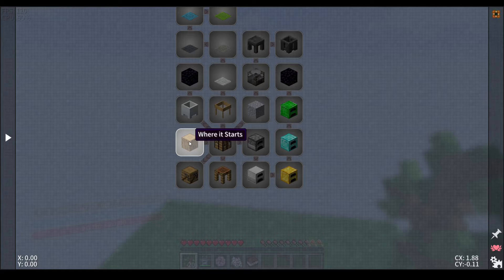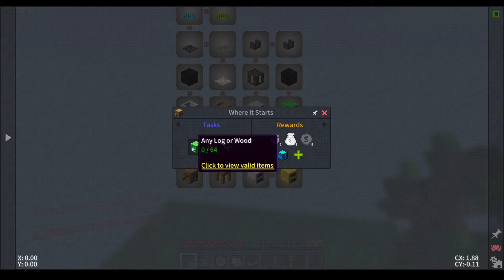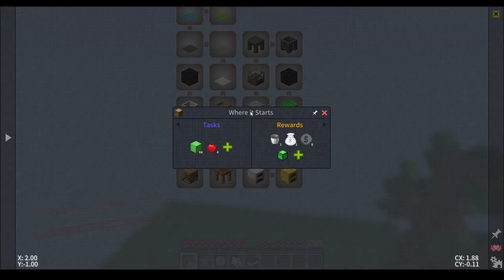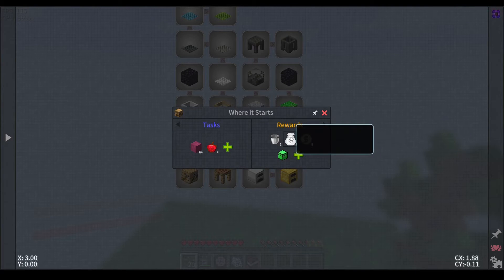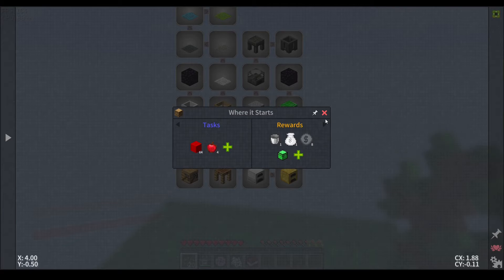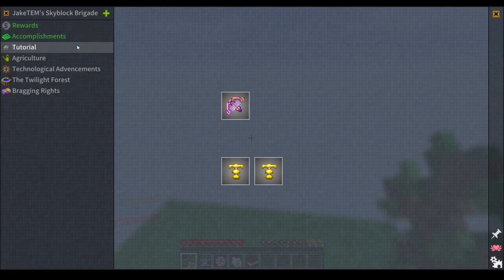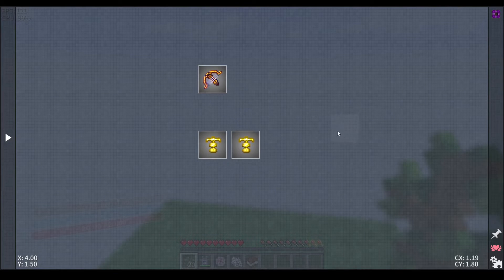So this is the first thing you start with — it says where it starts. You're gonna need a stack of any log and then possibly four apples, and that's gonna reward you with a bucket, an alchemy bag from Project E or Equivalent Exchange, sky credits which is kind of the currency for the mod pack, using the rewards tab so you can get some cool rewards and all that stuff.